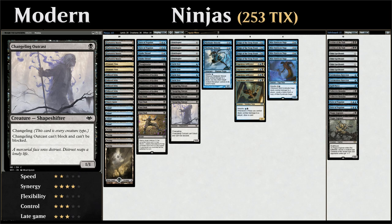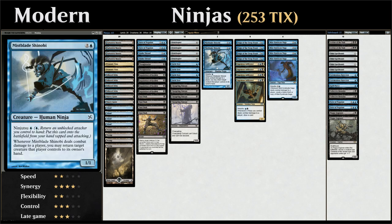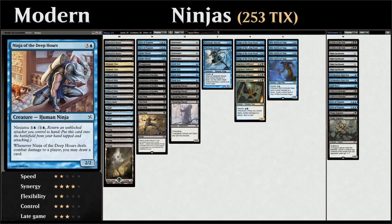Looking at our ninjas: two copies of Mistblade Shinobi, which we can Ninjutsu for just a single blue. When the Shinobi deals combat damage to an opponent, we can return target creature they control back to their hand — a nice cheap bounce spell. At two mana for Ninjutsu, we've got four copies of Ninja of the Deep Hours, similar to Ingenious Infiltrator but a little worse since it only draws cards when the ninja itself deals damage, not when other ninjas do. It's a 2/2 and normally costs four mana.